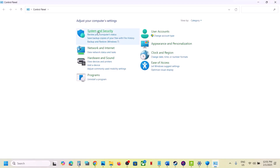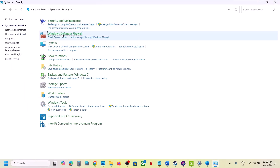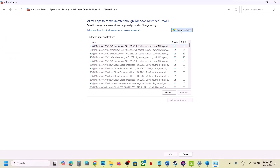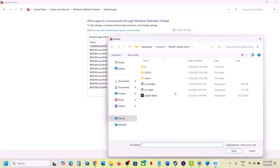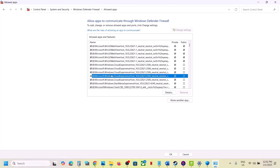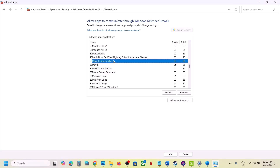Also allow the game through Windows Defender Firewall. Type 'Control Panel' in the Windows search box, go to Control Panel, then System and Security, then Windows Defender Firewall. Click 'Allow an App or Feature Through Windows Defender Firewall,' click Change Settings at the top, then click 'Allow Another App,' click Browse, go to the game installation folder, select the game exe file, click Open, and then click Add. Once the game is added, launch the game and check.